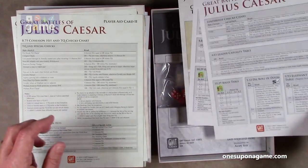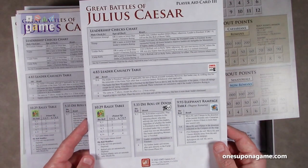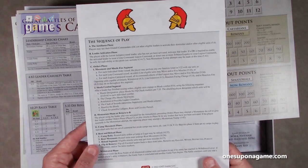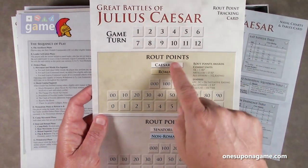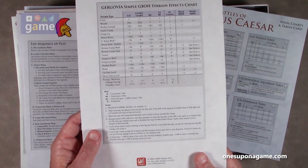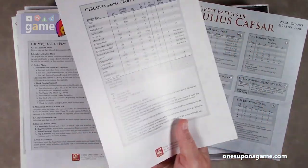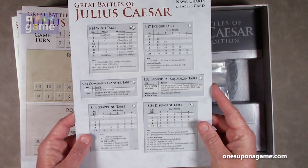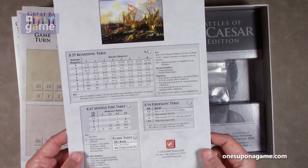And there's more — player aid card three. These are single width, double sided of course. This gives you your Leadership Check chart, Leader Casualty table, Rally table, the Die Roll of Doom, the Elephant Rampage table, and a Sequence of Play. Then we have the Route Point Tracking card — as you track your game turns, route points for the Caesareans and Romans versus the Senatorials and non-Romans. And the Gergovia Simple Great Battles of History Terrain Effects chart. Then finally, the Great Battles of Julius Caesar Naval Charts and Tables card, which gives you wind fatigue, command transfer, squadrons, disengage, the boarding table, missile fire table, fire fight table.